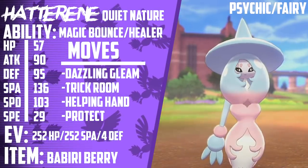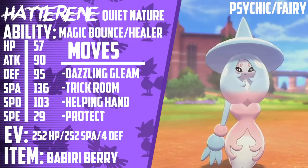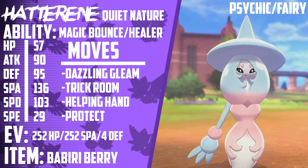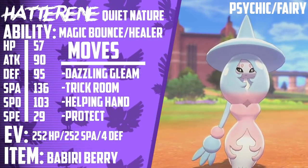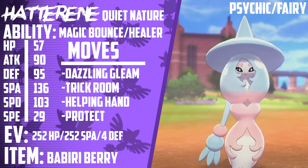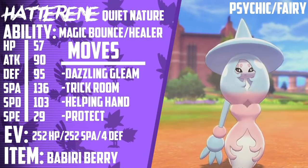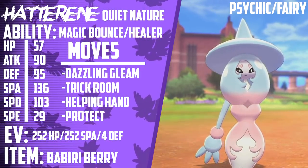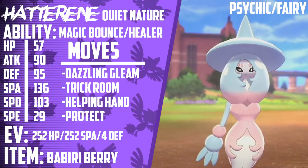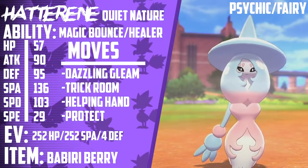The first Pokemon I want to talk about, number 5 on my list, has to be Hatterene. Hatterene has found a decent amount of usage in this format as pretty much our best Trick Room setter. It gets access to Magic Bounce, which means it's very hard to stop this Pokemon from getting its Trick Room off. On top of that, it gets access to some pretty decent support moves in Helping Hand and Heal Pulse. And if you didn't feel like running Magic Bounce, you could try a pretty cheeky set with Healer Hatterene. I've gotten a couple of people with this on the ladder — they've called me a couple of mean names for running Healer Hatterene.